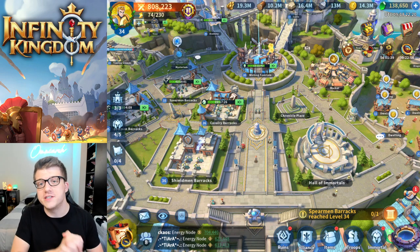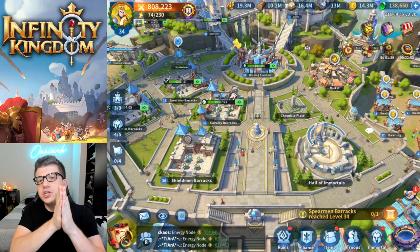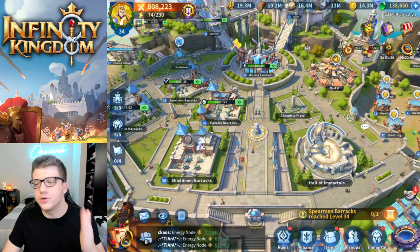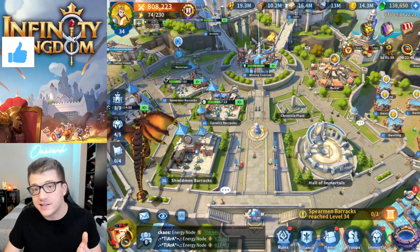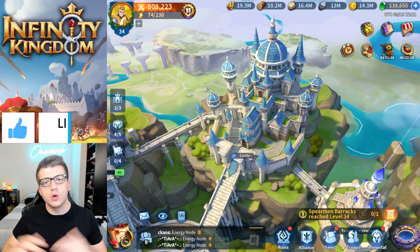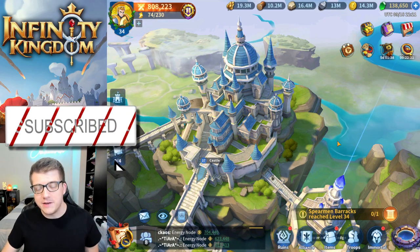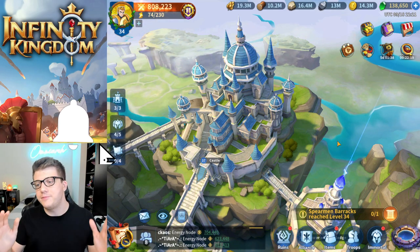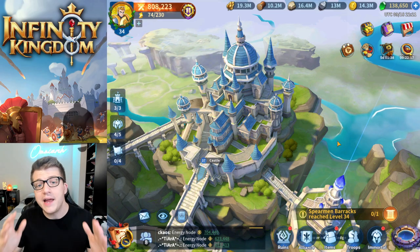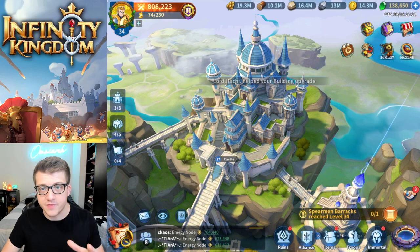The Contention of Legends event is underway, and I thought it was important to make a video telling you guys how you can progress your Infinity Kingdom account faster. As you can see, I'm on my main account at castle level 37, close to the end game cap of 40. I've learned quite a bit in my few months playing, and if you're a brand new player, there are definitely some things you should be doing to become stronger much faster.